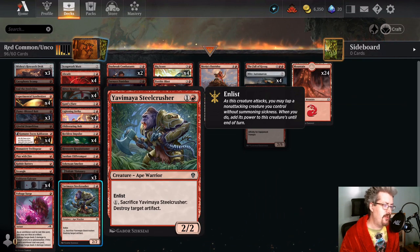Yavimaya Steelcrusher — this card is fair. I don't think you need to go out of your way to craft it; it's a bit of a filler card, but it can deal with artifacts. Also the Enlist is not a dead ability — if you're in a board state where you've piled up a couple of attackers but the opponent has a blocker and you don't have an answer, Yavimaya Steelcrusher could take one of your three-power creatures you can't attack with, Enlist them, and now it's attacking for five and can trade with Sheoldred. Enlist is not useless. Since it's got the added modality of dealing with an artifact, I think it's a fine card — I don't think you want a whole deck full of it, but it's a nice silver bullet and something you should consider.